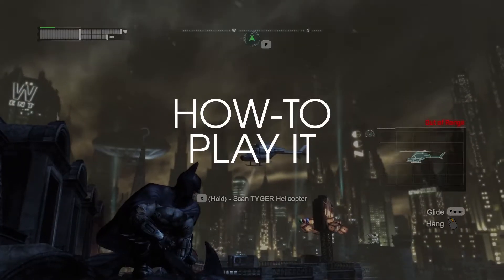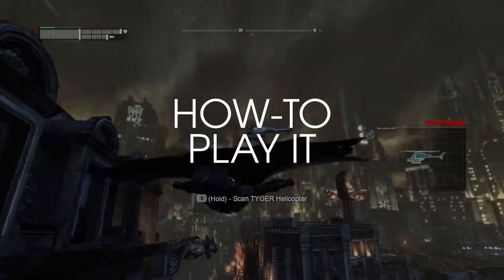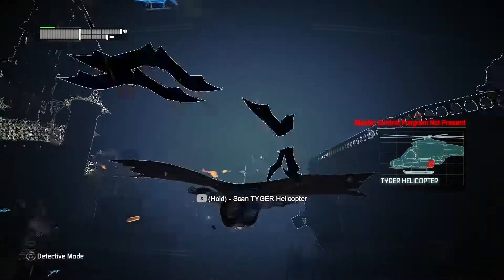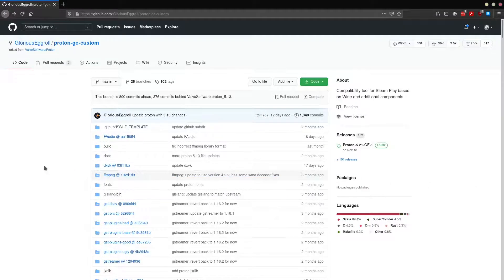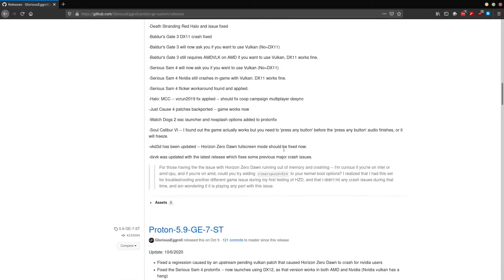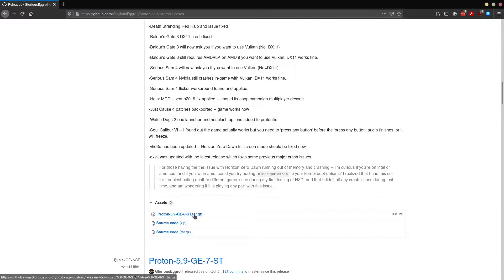So how do you play it? Steam is still the easiest way to play the game, though I used a custom Proton build in order to play it, namely Glorious Eggroll's Custom Proton. To use it, go to the project's GitHub page — I'll put the link in the description — and download version 5.9-GE-8-ST. That's the version I used to play the game.